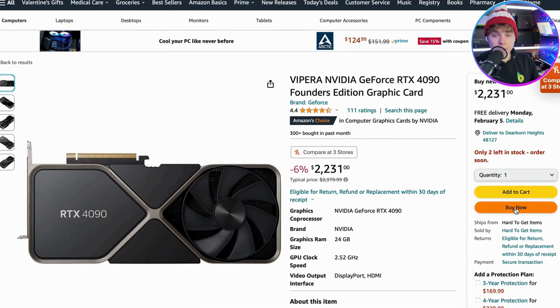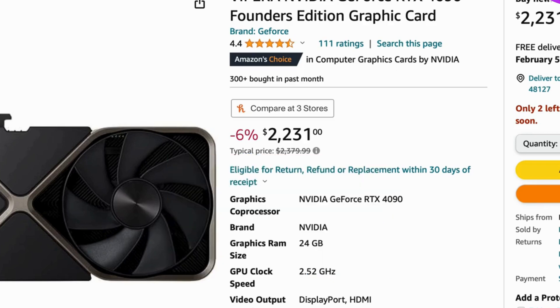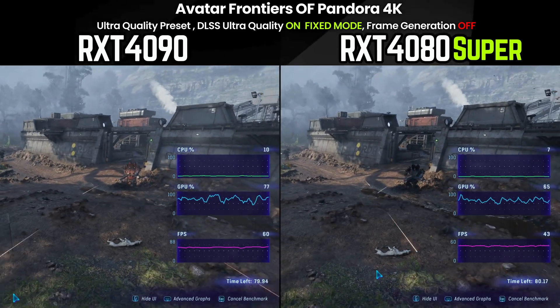Before you buy that RTX 4090 on Amazon — that's probably around two and a half thousand dollars — is it worth it just to get an RTX 4080 Super? Is the performance close enough to the 4090? We'll be testing Cyberpunk and Avatar because I wanted to do an NVIDIA-sponsored title and an AMD-sponsored title.